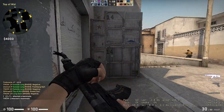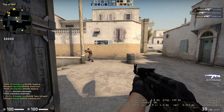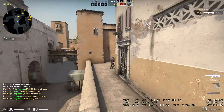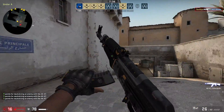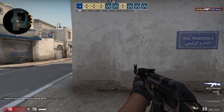Spraying is a method which can be used to kill enemies that are present at a very short distance. Every gun has a spray pattern due to its recoil. Same here — the AK-47 also has a spray pattern. If you master this art, you can become a really good player in CSGO.